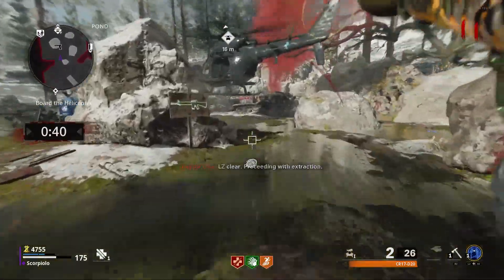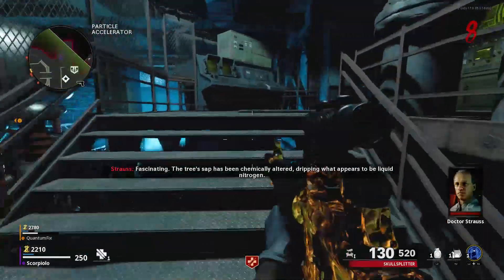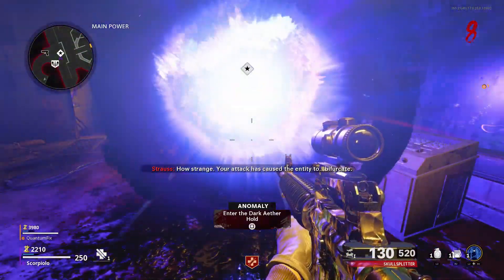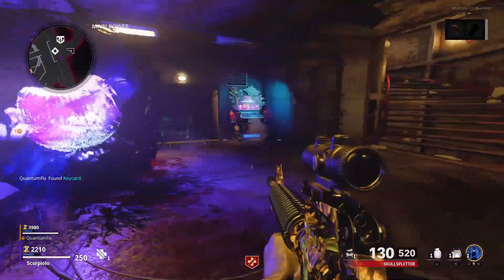Once done, you're going to need to enter the dark ether from a portal which will spawn at a random location on the map. To make this easter egg easier, I'd recommend building the ether scope and simply not interacting with any of the anomalies — this is just to move the portal into an ideal position for the remaining steps.